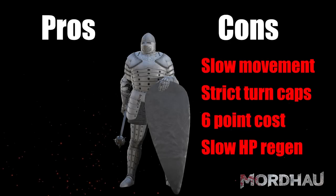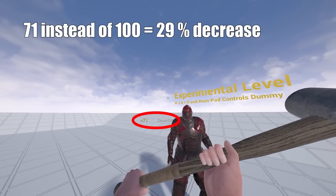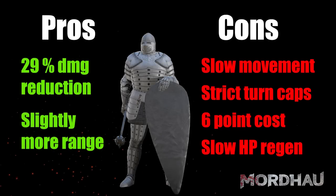The main selling point of the Tank perk is its increased protection against incoming ranged and melee attacks. The exact reduction value is 29%. This allows tanks to take 1 or 2 more hits before going down. Tank weapons also have slightly more range, though the difference is very minor.